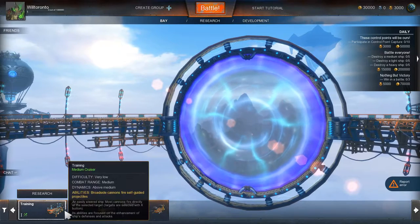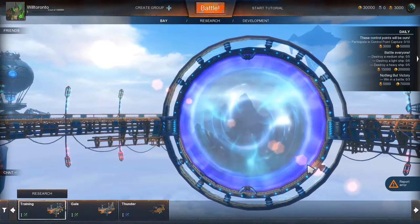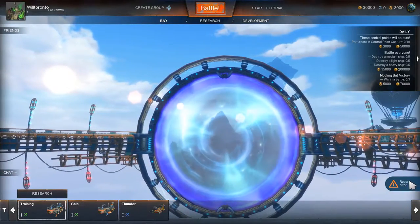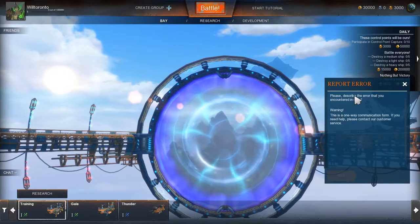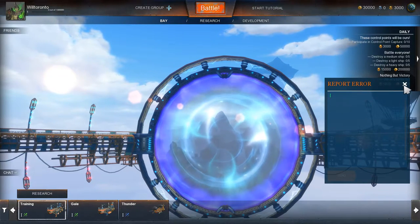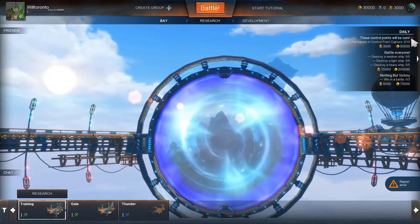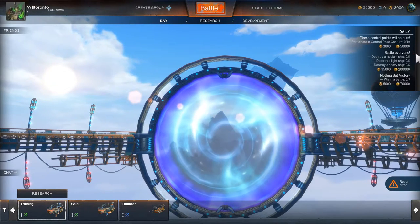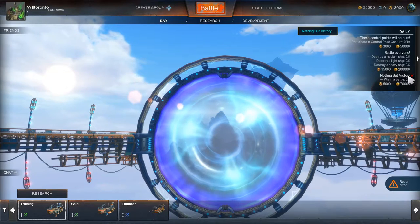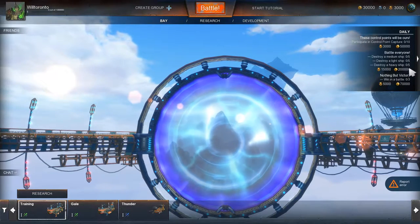You get three ships to start with, all tier one. Since this is alpha, you can report an error here - if something happens, just type it in and press send. These are daily missions. You can abandon them, read them, and open or close the missions panel right here.